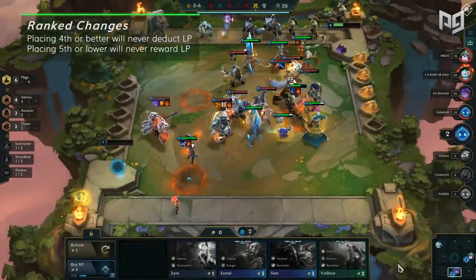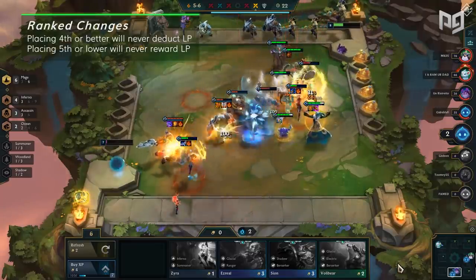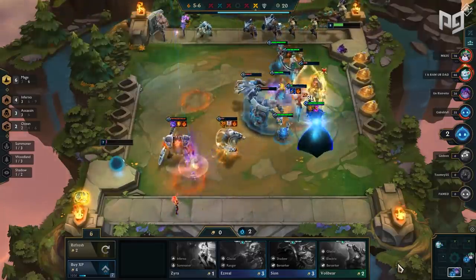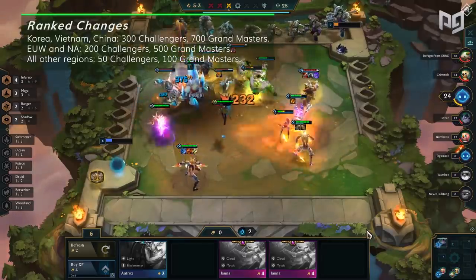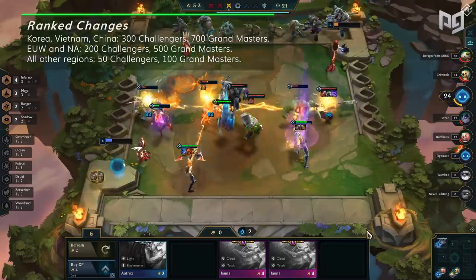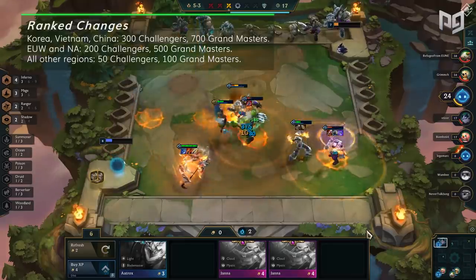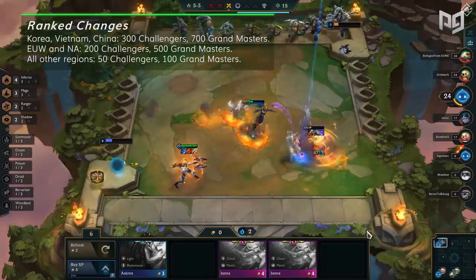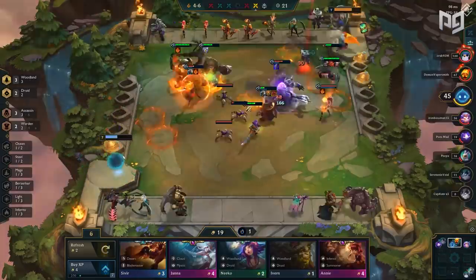Moving on to ranked changes: you can no longer lose LP for finishing top 4, and simultaneously you can no longer gain LP finishing bottom 4. This is a slight change more directed at higher elo. For regional challenger and grandmaster counts: Korea, Vietnam, and China will have 300 challengers and 700 grandmasters; EUW and North America will have 200 challengers and 500 grandmasters; every other region will only have 50 challengers and 100 grandmasters.